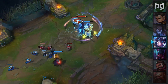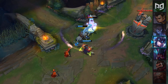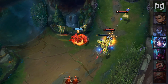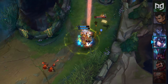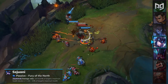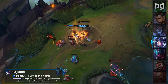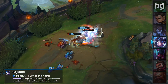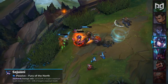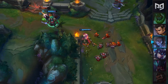Sejuani has received a ton of nerfs within the past few months, but is still one of the strongest junglers for competitive play. She's just way too reliable in the jungle for professional players, and it appears that Riot has decided to completely gut her from both competitive and solo Q in order to remove her from the meta entirely. Her passive Fury of the North will have its damage changed from 10 to 20% to 10% of the target's max HP at all ranks. This means that one of her main damage sources has been cut in half, and she'll be dropped into the jungle C-tier as a result this patch.